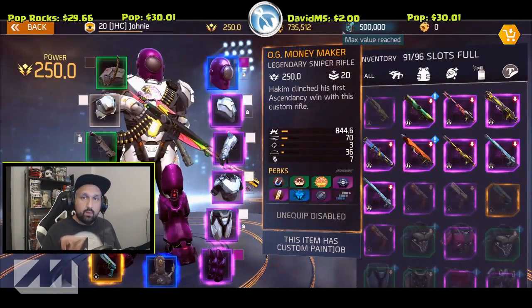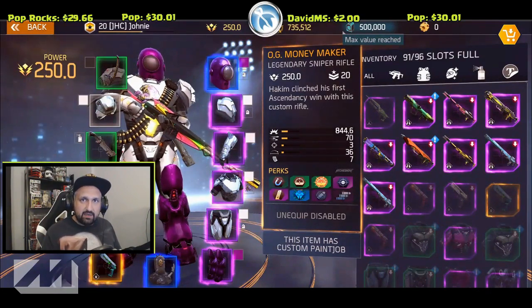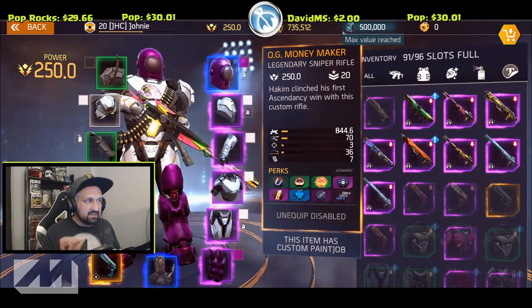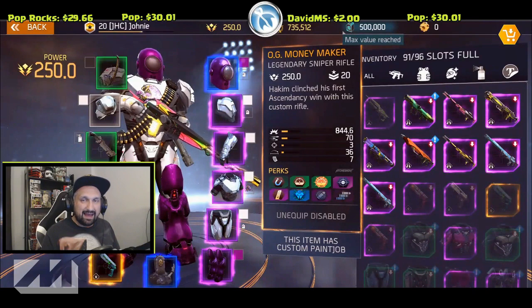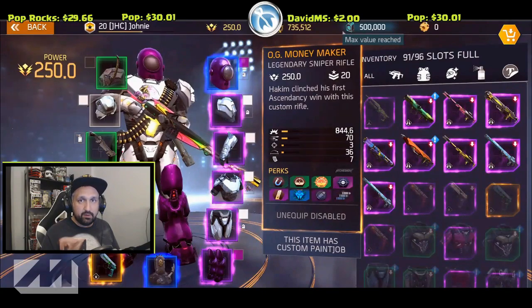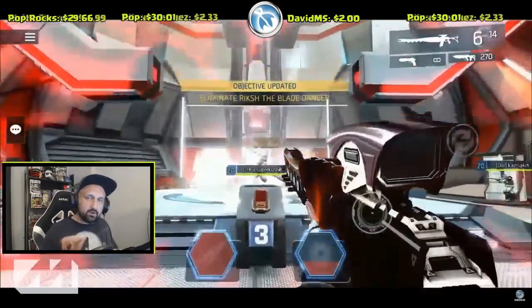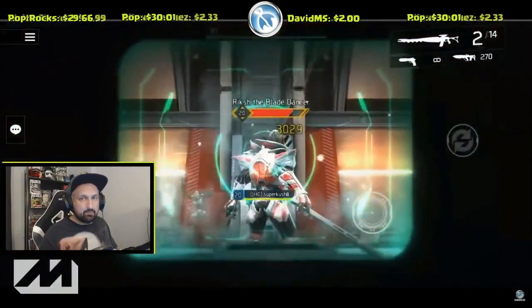In today's video we're gonna compare two clips from the stationary boss fight and look at what sniper can deal the most damage in a 10-second window when you activate the supercharger active skill. The whole point is to maximize your damage output in that 10-second time frame. With the OG Moneymaker you'll see it shoots 10 bullets — 7 before the reload and 3 after — with each crit dealing 3029 damage.